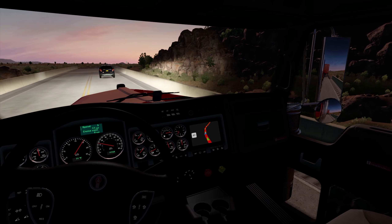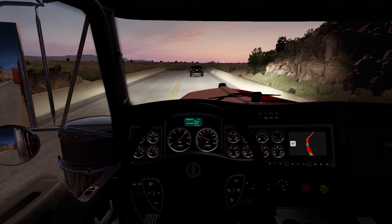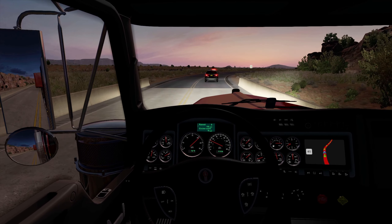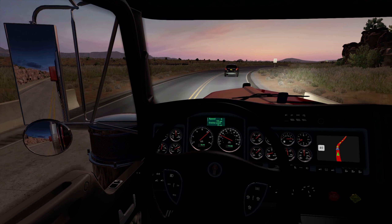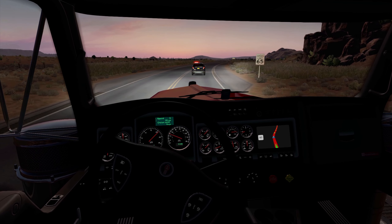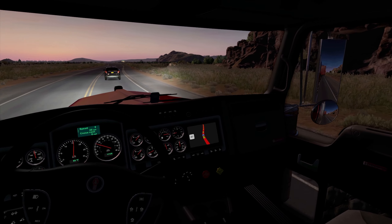We should have plenty of room on the side of this load. Just keeping it over to the left a little bit. We can at least see our load on the back at the moment — when it gets dark we probably won't be able to see that. Alright, let's get some speed up now.